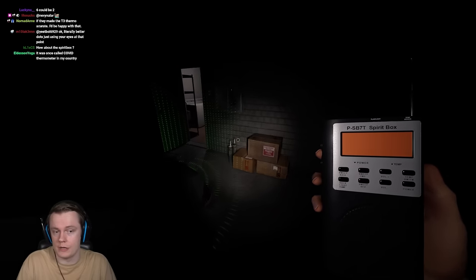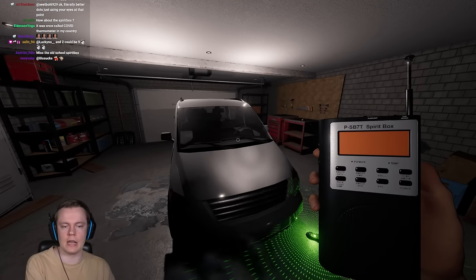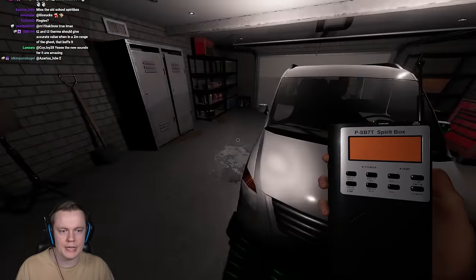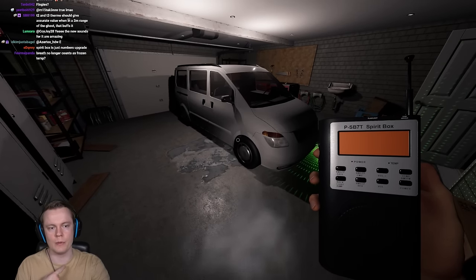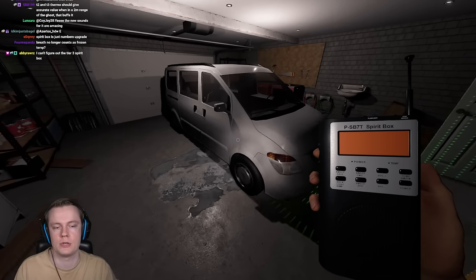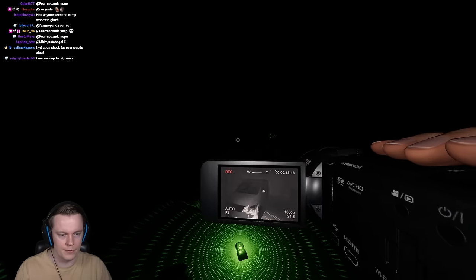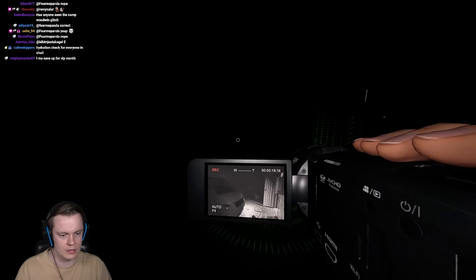The Spirit Box is good — it's just an all-around upgrade, and actually a better upgrade than a lot of people think. With the tier 1, the range is so short that the ghost can be on the opposite side of the room and you won't get a response, so people might write off Spirit Box when it actually is Spirit Box. The tier 2 has a wider range and a higher chance to give you a response, which makes it way better. The tier 2 Spirit Box gets a seal of approval — it's basically the same as what we had before the update.